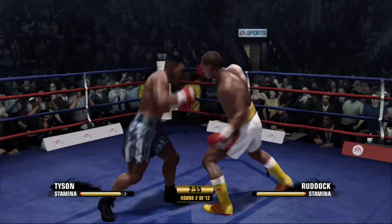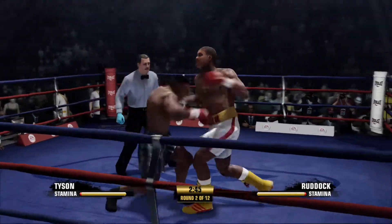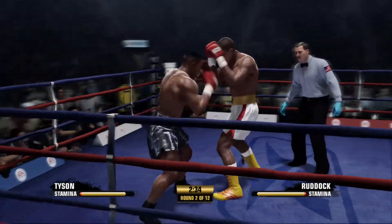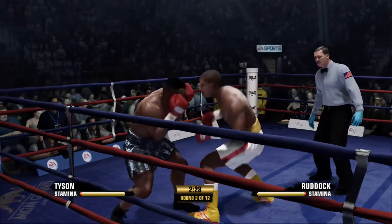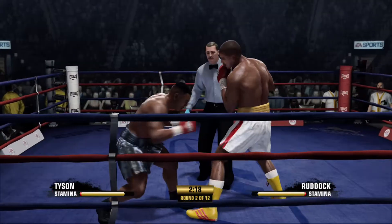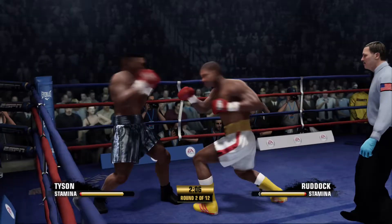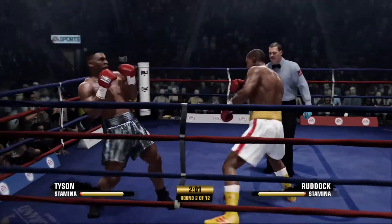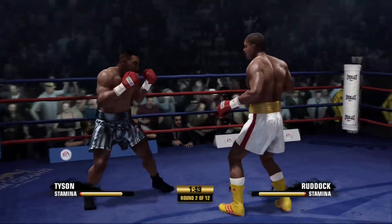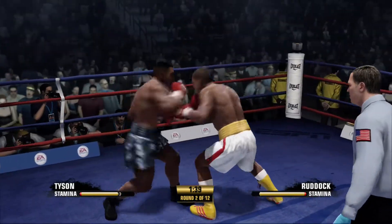Here we go. Round two is underway. There's the uppercut — one of my favorite punches, and it works that time for him. Able to land the hook to the head. Tyson's showing you that sublime skill right now with that two-punch combo. A target on his head, and he places the hook right on it. Move your head, come on, man. Move your head.